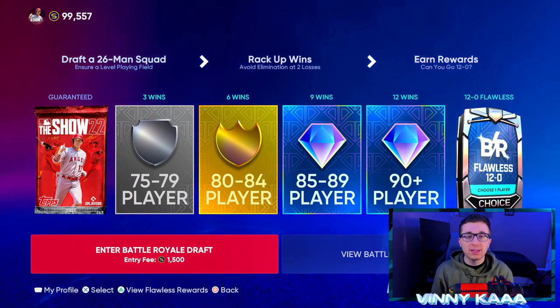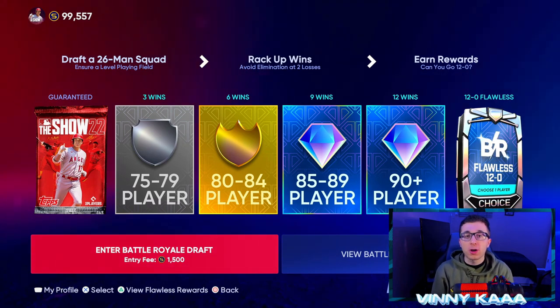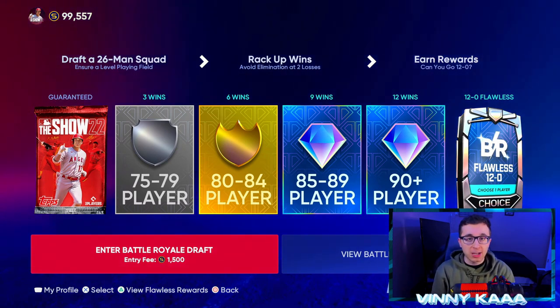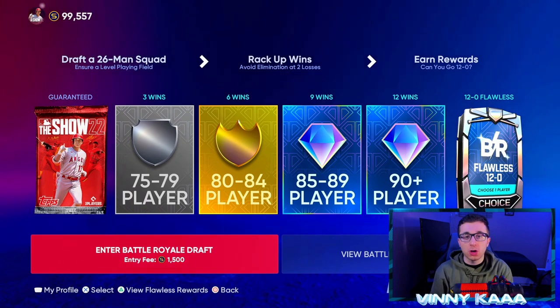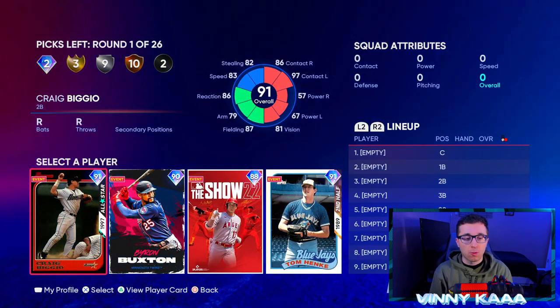For 12 wins — 12-0 or 12-1 — you get a 90-plus overall player that can include Ohtani, Mike Trout, Fernando Tatis Jr., Ronald Acuna Jr. That can be so many stubs you can add to your account and a great way to complete collections and get your stubs up. Now, it definitely takes a good enough player to go 12-0 or 12-1. If you're a newer player it's going to be very difficult because these games get very sweaty. In Battle Royale you draft a 26-man squad. Lose one game is fine, but once you lose two in a run you are eliminated. Games are three innings and the more you win, your skill rating goes up and you'll play better players.